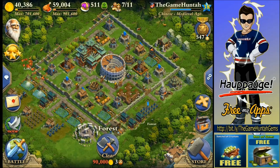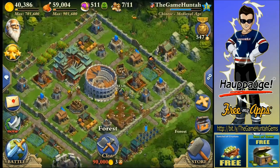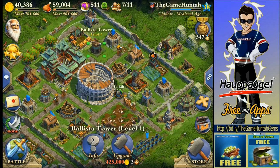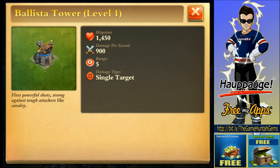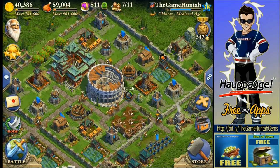Everything centralized. Coliseum in the middle. I got my town center over here too, to provide some support. These Ballista Towers are really important — they're not the best overall, but against heavy cavalry, they are monsters. They can destroy heavy cavalry like butter. So definitely a building that you need to have.